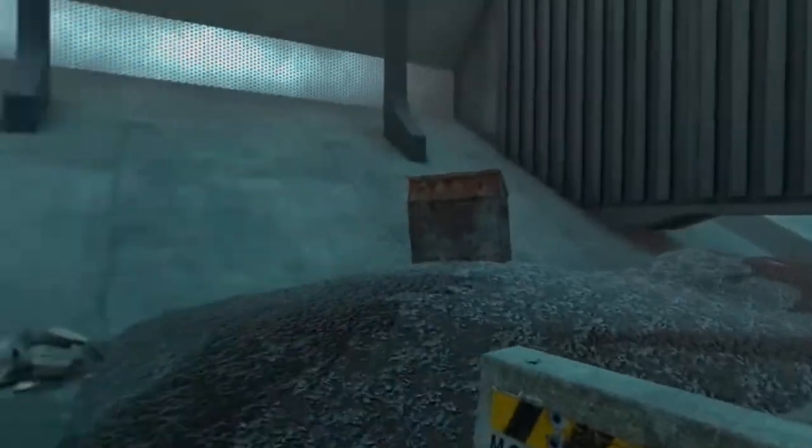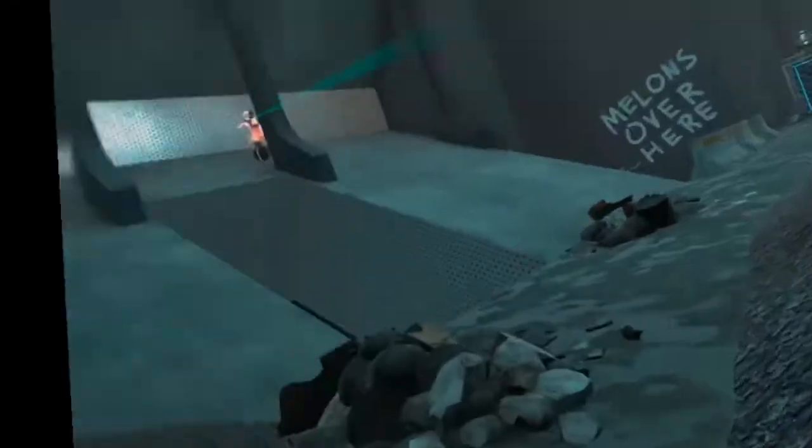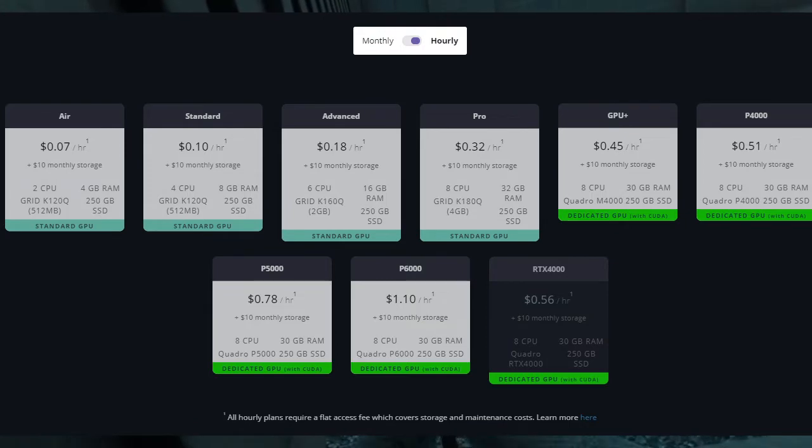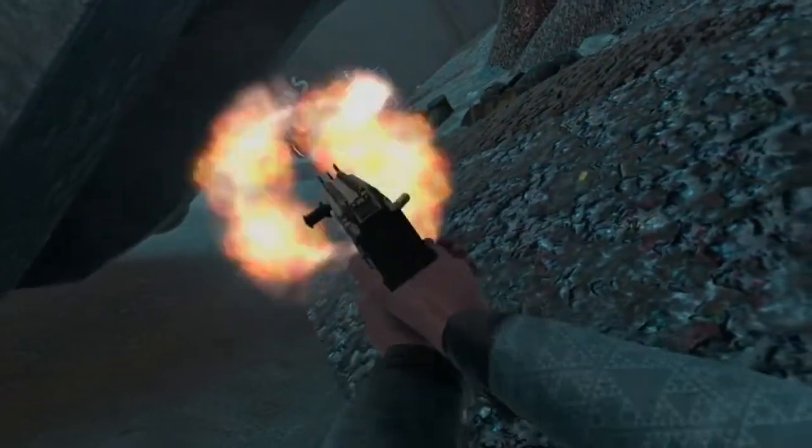However, Paperspace does have a few things going for it. First, Shadow currently only has one level of PC you can rent, and it's pretty good but not insanely powerful. I know they're planning on adding more, but as of recording they only have the one. With Paperspace, you get to choose from a large number of options depending on how powerful you want your PC and how much money you have to spend. Paperspace is also more customizable, which is nice but makes it more complicated.